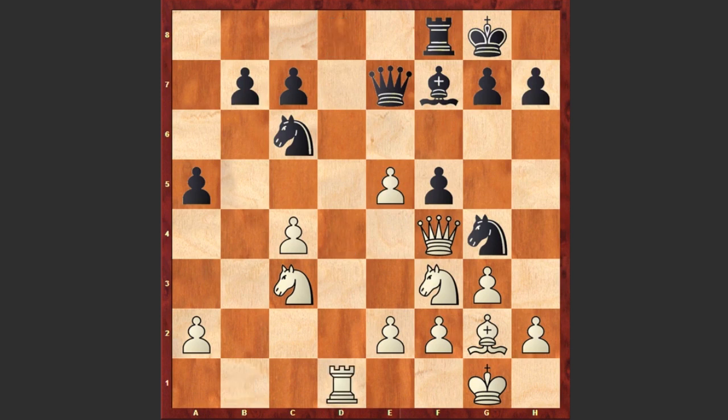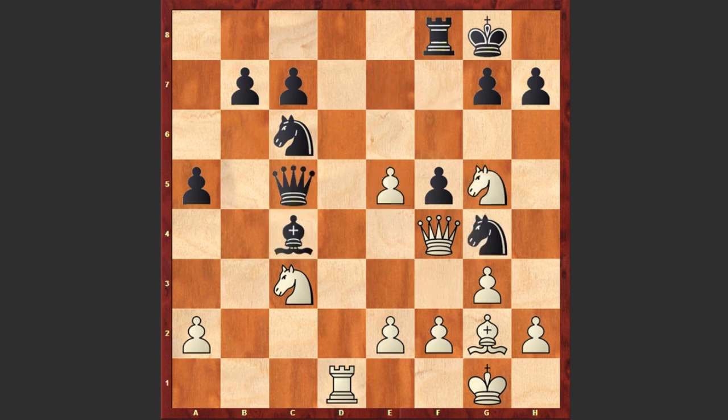dxe5, Rxd1 check, Rxd1, and a dubious decision by Nigel Short — Qc5. He is targeting the pawn on c4, but it was very important to capture on e5 and get rid of this pawn. Instead, Nigel Short played Qc5, and after Ng5, Bxc4, suddenly this pawn on e5 becomes very dangerous.